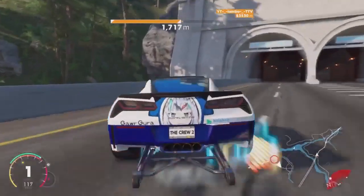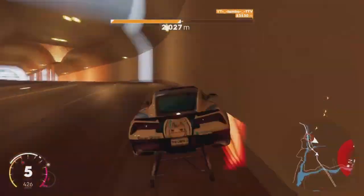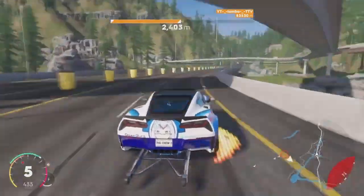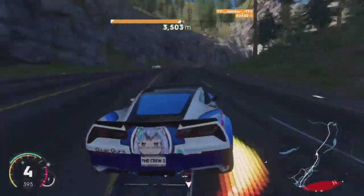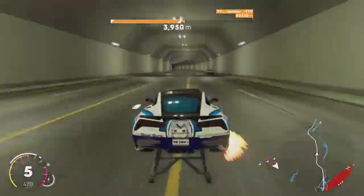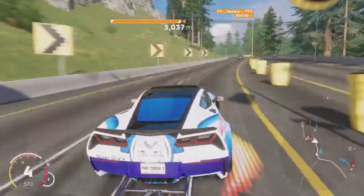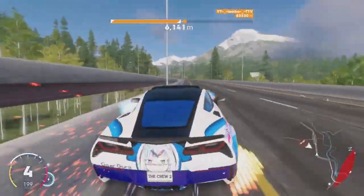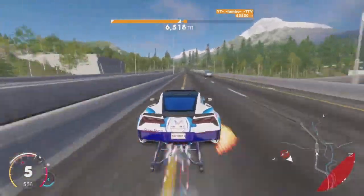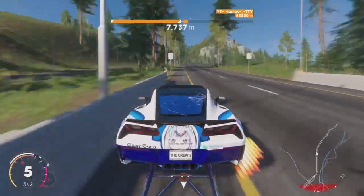Hit that part that sticks out, point your car down, shift down so you lack acceleration and don't carry airspeed. Then just drive safely. If you get this far you won't need a guide for the rest, so just follow the path I show. Make sure to like and subscribe if you enjoy these guides and I'll see you guys in the next escape guide video!